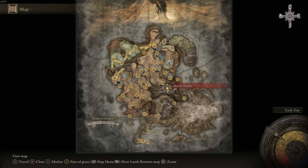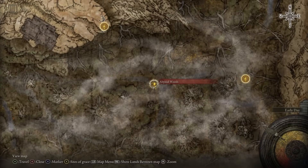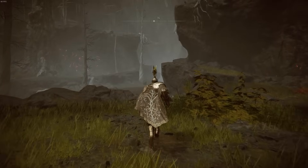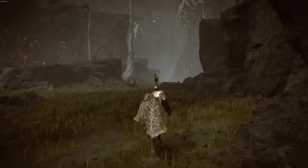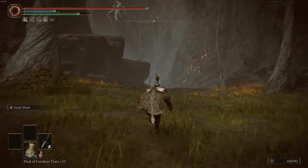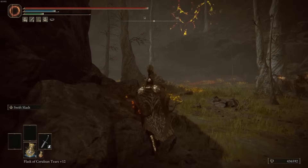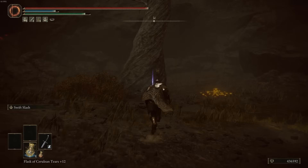Also in the Abyss, go to the Abyssal Woods site of grace located here. From this location head north and then a little bit west around the corner. Just in front of the tree is an item you can pick up — that's the Scadu Tree Fragment.